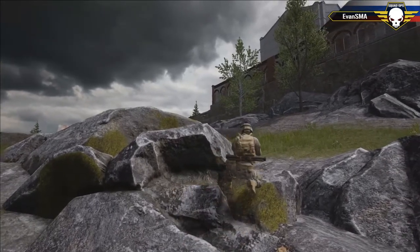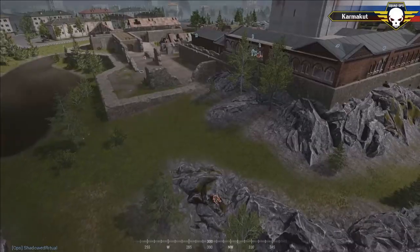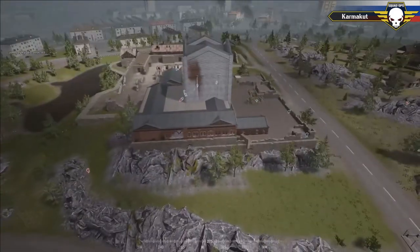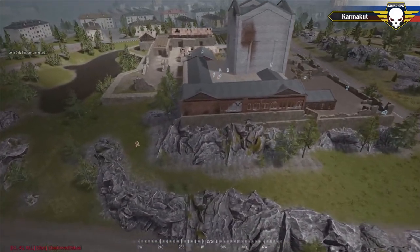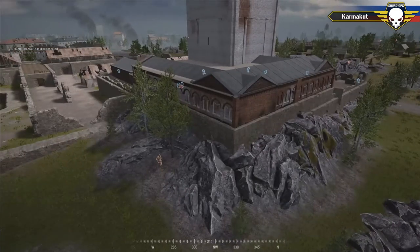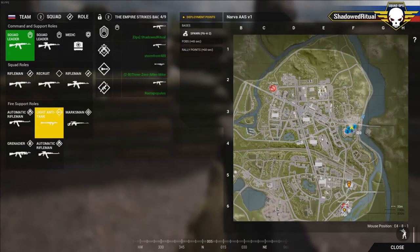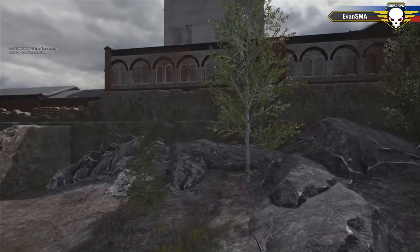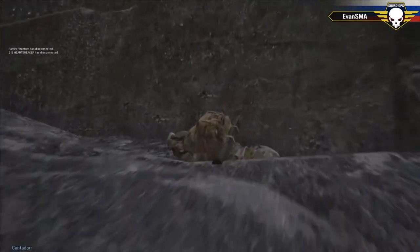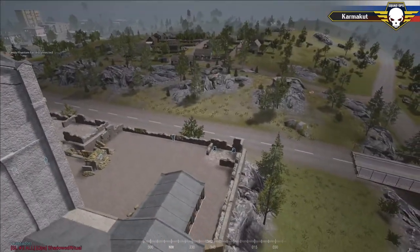We're dwindling down to the end of the operation. A couple of infantry remain on either side, but Russia has control of the primary objective. We'll see if the US can retake it from their severely out-of-position state. The remnants of US squad two in the north are finally booking it over — it looks like the US is waiting for the remainder of their team before making a move.